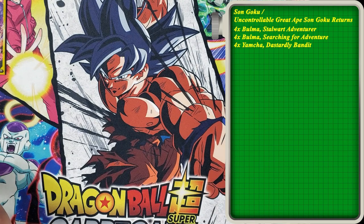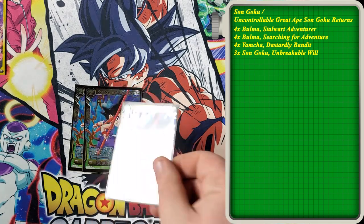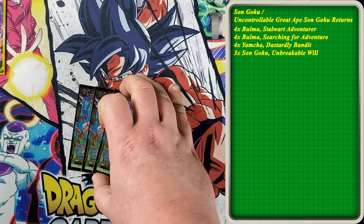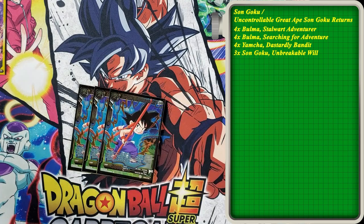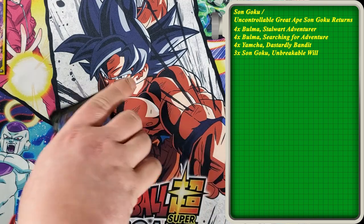Going into the Sun Goku Childhood engine, we've got three of Sun Goku Unbreakable Will. This is a 5,000 blocker. When this card is KO'd, choose one of your opponent's battle cards and switch it to rest mode, then choose one yellow Sun Goku Childhood card from your hand with an energy cost of three and play it. This gives us another blocker and it's another Sun Goku Childhood card. It's a 10K, so if your opponent's not awakened yet you can swing with it. We run three of those.